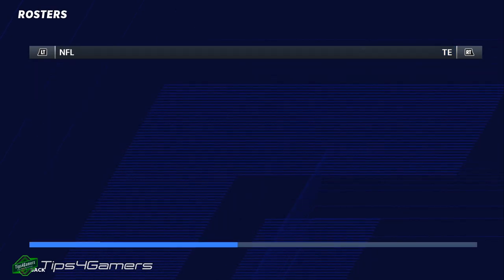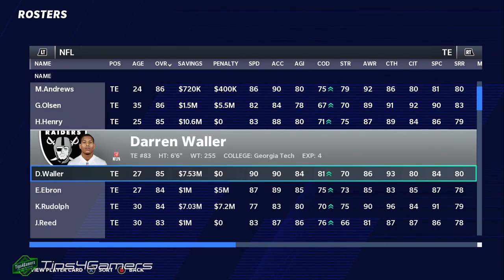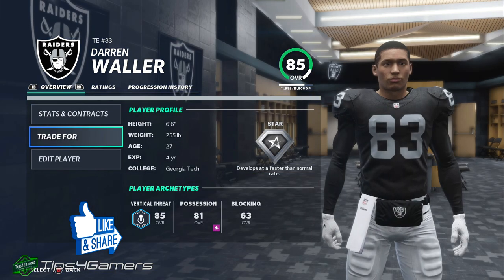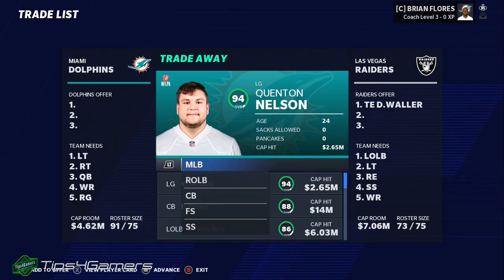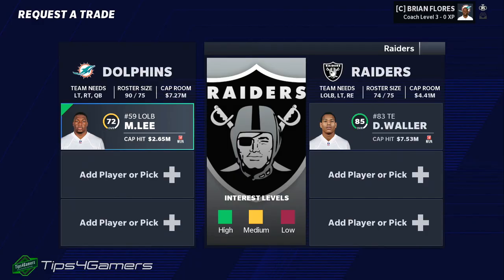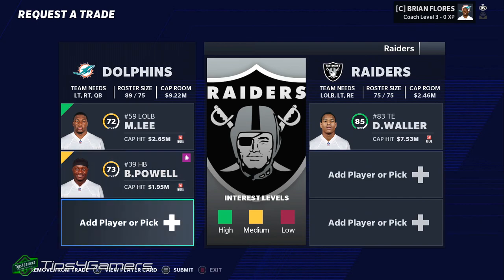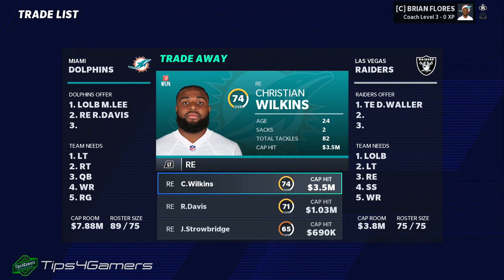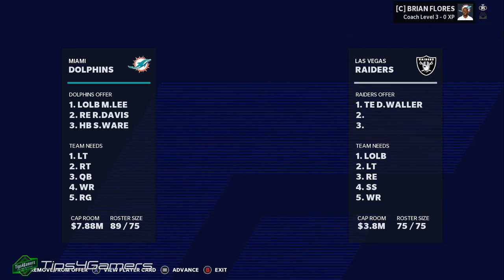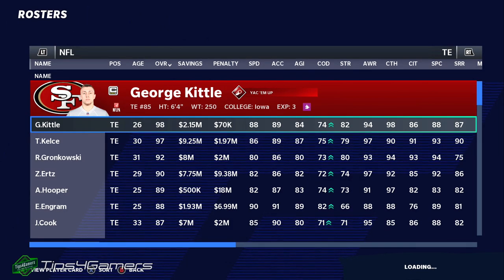Moving on to tight end — there are multiple tight ends you can get. You can get George Kittle, Travis Kelce, basically any tight end you want. However, if you want to walk out with a tight end without spending a lot who can perform and still has a decent contract, Darren Waller from the Raiders is a guy I'd definitely go after most of the time. Use the left outside linebacker and pick up a free agency player. You could try halfback or go for a green interest right end and see where you're at. I go for the yellow interest halfback, the trade goes through, and now I have a starting tight end who's one of the top in the league — basically for free if you utilize free agency players.